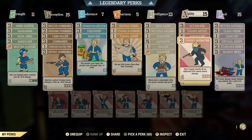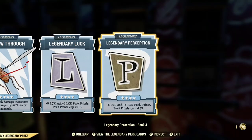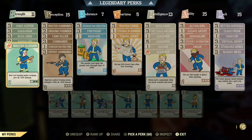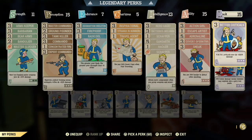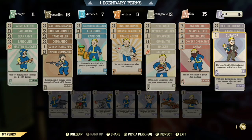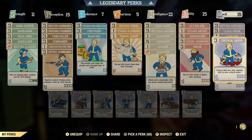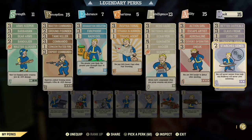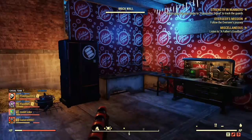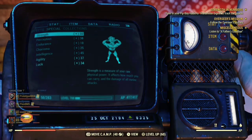Take Covert Operative and Sneak. Covert Operative stacks with Follow Through, meaning 90% more damage while sneaking. You'll also have better criticals so critical damage does 100% more. Class Freak, Curators so magazines and bobbleheads last twice as long, Critical Savvy, Starched Genes, and lastly Bloody Mess for 15% more damage.